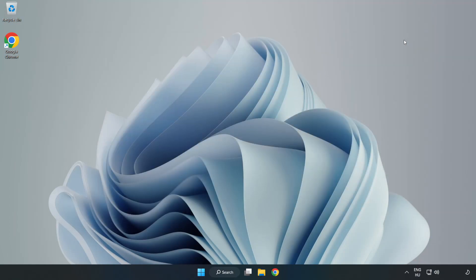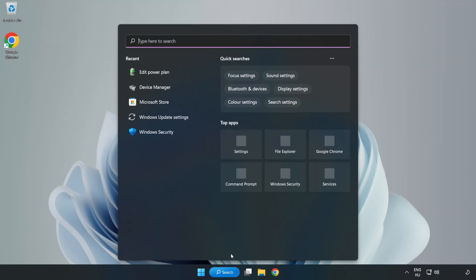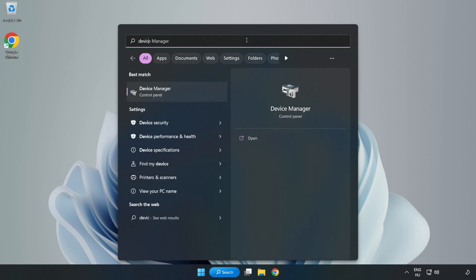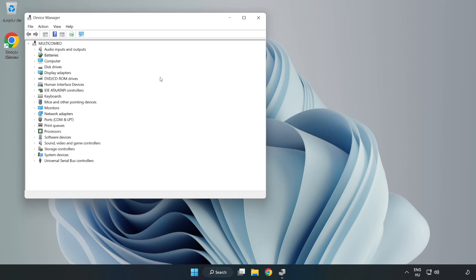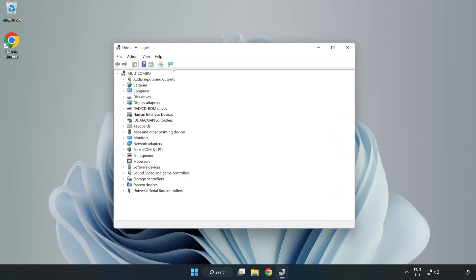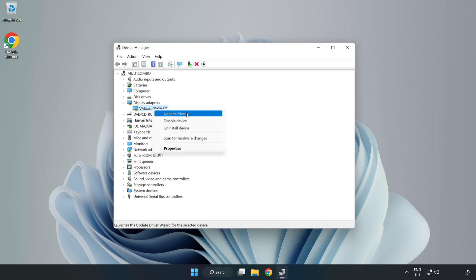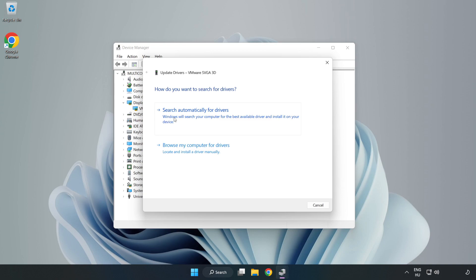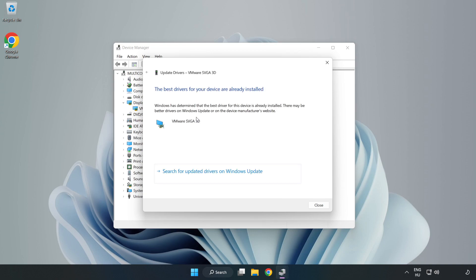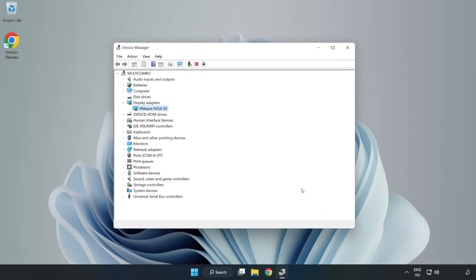Close the window, click the search bar and type 'Device Manager'. Click Device Manager, then click Display Adapters. Select your display adapter, right-click and choose Update Driver. Search automatically for drivers. Wait for installation to complete and click Close, then close the window.